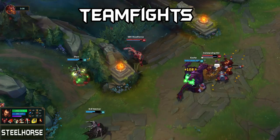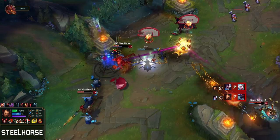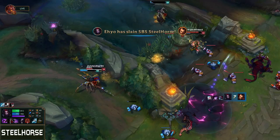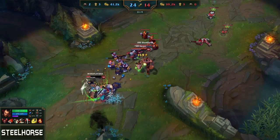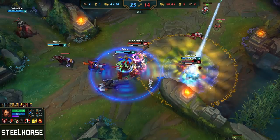During teamfights you want to be the center of attention — you want the whole enemy team to go for you. During the time you are tanking and stopping the enemy frontline, your carries can deal damage for free, like you saw here with the Corki and Janna. Although you are tanking a lot, you will also deal tons of damage and can solo carry a teamfight if you can get 5 stacks of Hemorrhage and resets on your ultimate.